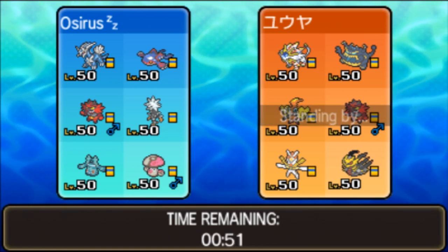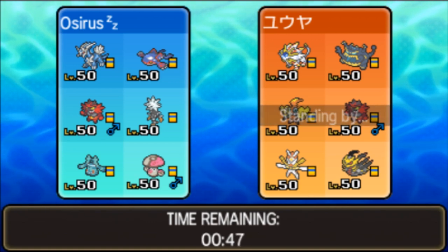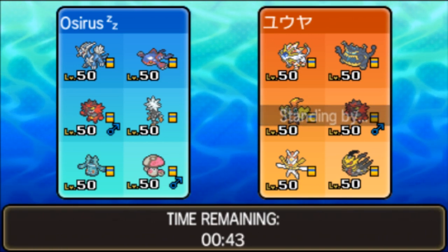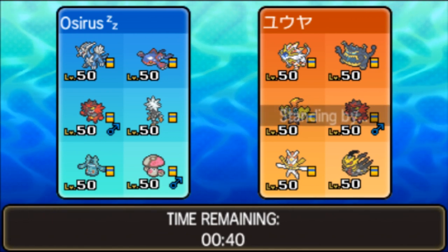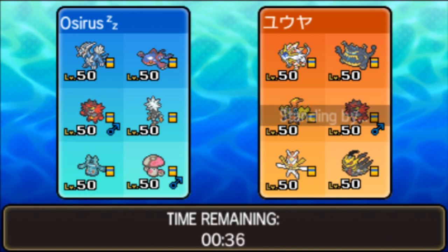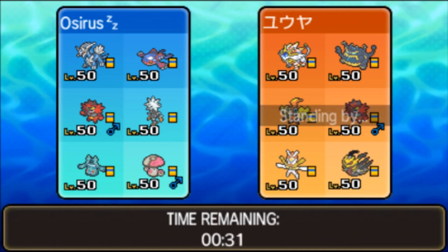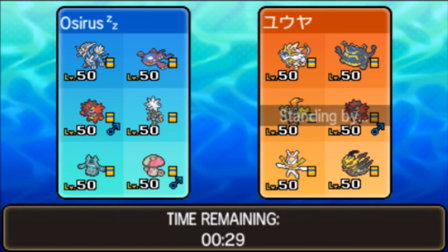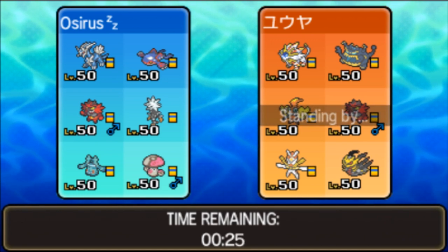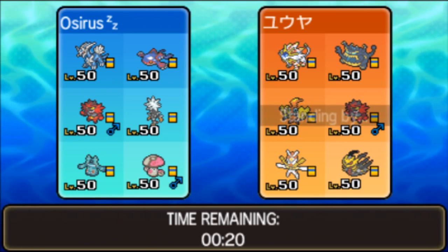They've got fake out support from the Incineroar as always. Guzzlord is going to be a trick room one for sure, and we maybe want to bring Amoongus to help deal with that thing because otherwise it's going to be a bit difficult. I think Bronzong is not too bad in this match, Incineroar is decent for the Intimidate support and it gives us a good matchup against the Kartana and Giratina. I think we need Dialga and Kyogre here.